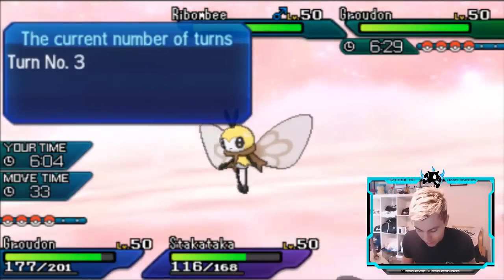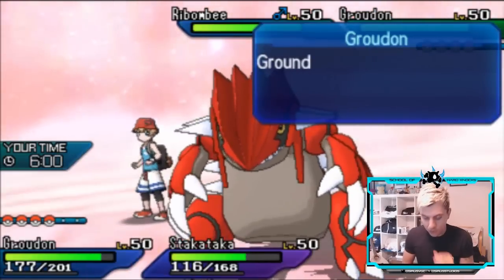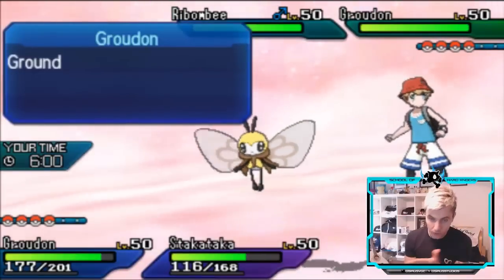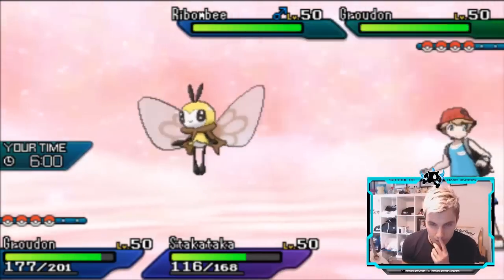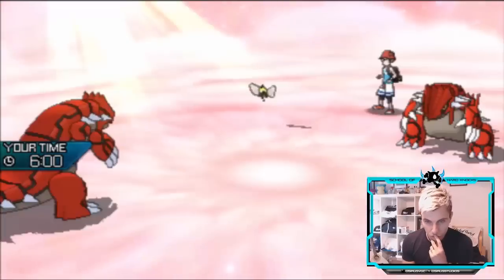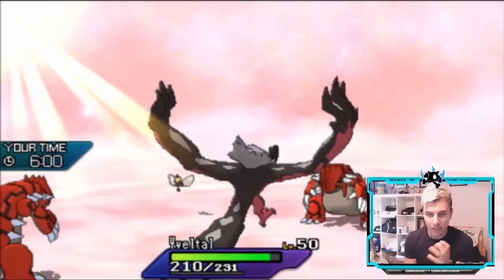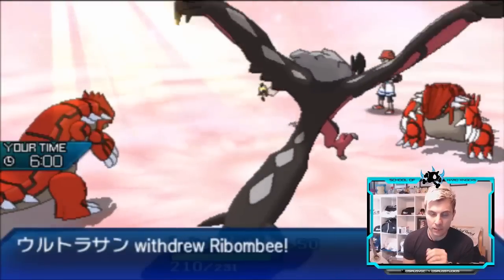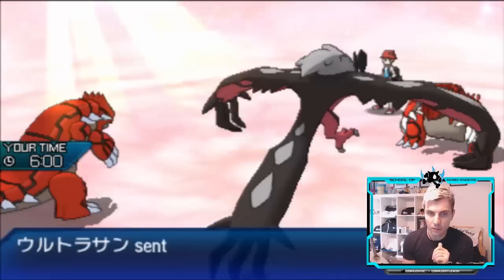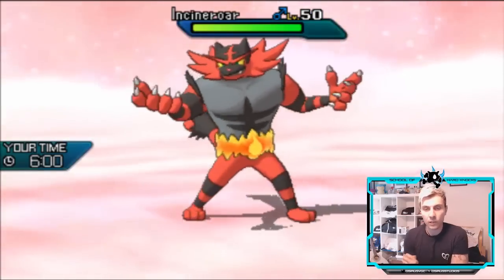Part of me wants to just go for the Z-move, but I think this turn I'll go for Precipice Blades to get some damage off onto the opposing Groudon before launching the Z-move. I don't feel like the Z-move will knock out the opposing Groudon — from how this team is built it's probably a bulkier Groudon. We'll see Incineroar switch back in and catch it with Precipice Blades. Very nice.